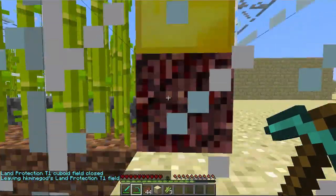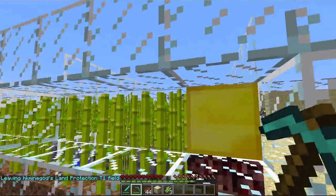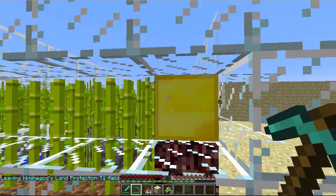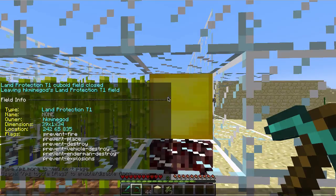There seems to be a bug where the glass does not disappear, but that's okay. To configure the p-stone, look at the p-stone and type PS anything. Right now it is only available for me, so I want to add people into my p-stone.